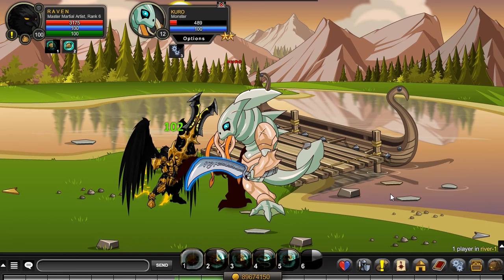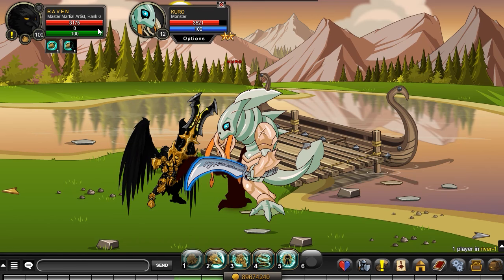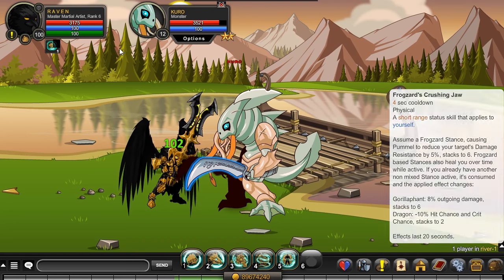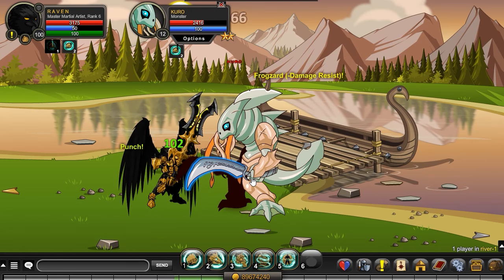When you're using this class, it's very interesting because every time you use the first ability, Pommel, it uses up 50 mana, so you only have two shots before you need to use a stance to replenish it. Using your stance just once will completely replenish your mana, so you're not really gonna have a mana problem as long as you're using stances every two times you hit.